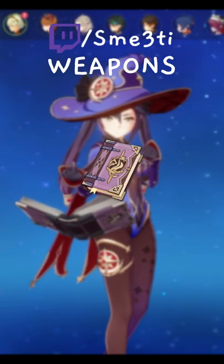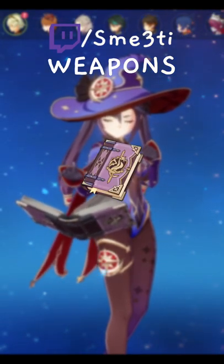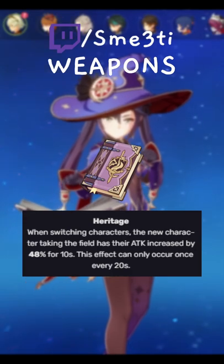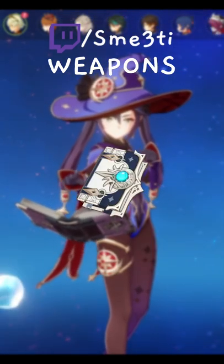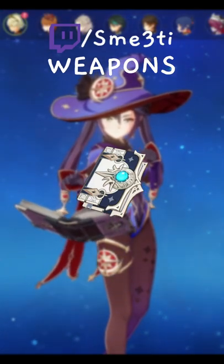Starting off with the weapons, Thrilling Tales of Dragon Slayers is my number one recommendation. This is a 3-star weapon that gives a massive attack buff to your other characters. If you need a little bit more energy for the other team members, Favonius Codex is a great option to battery the rest of your team. For the artifact stats,